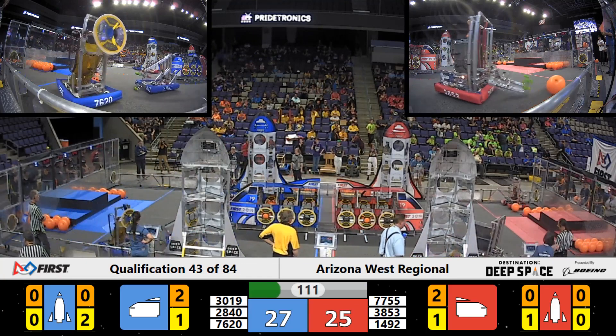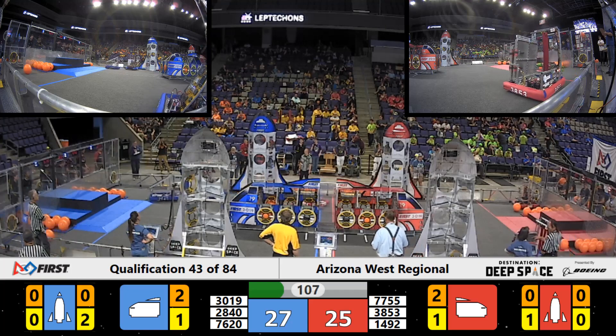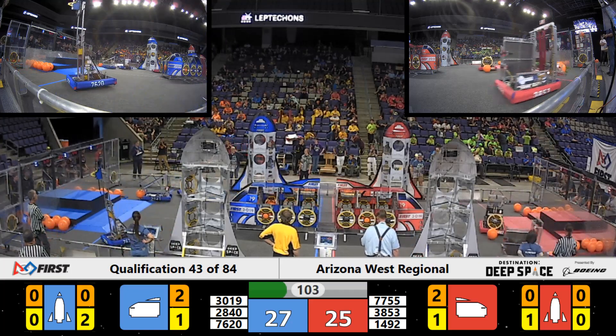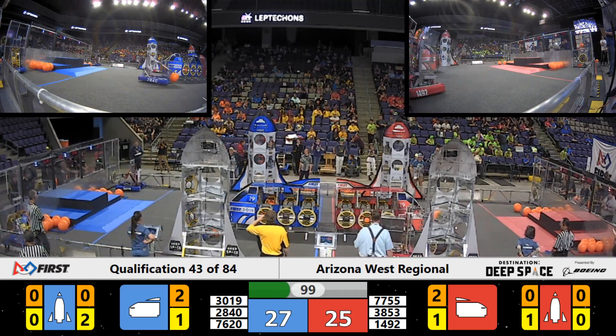3853 makes their way around the rocket ship, gathers up some cargo, as 7755 Phantom Circuits play some defense on the red alliance robots.